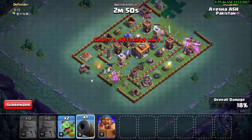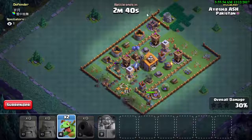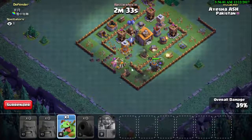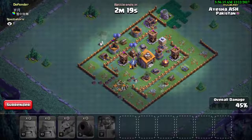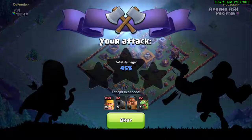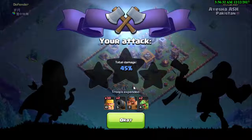We start with the Rage Barbarians, then the Cannon Cart, and now the Battle Machine goes in. There's a spectator watching. The Baby Dragons are going in — we got 42%... 45%. I completely forgot about the Balloons, which are a new feature in the Builder Hall, but it's alright.